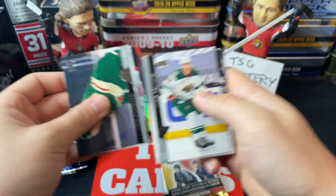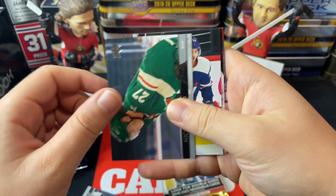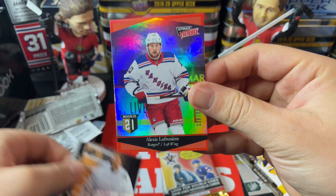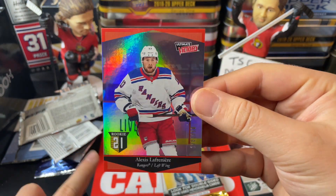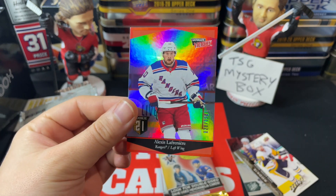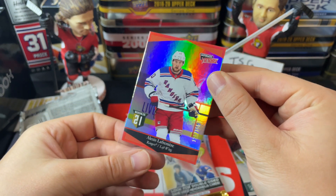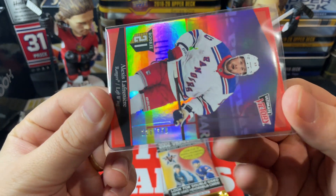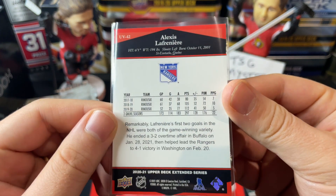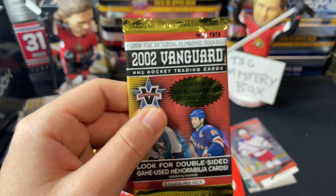From Upper Deck Extended Series we've got Nick Bjugstad, Nick Bonino, Patric Hörnqvist, Kappo Kähkönen, Corey Perry, Nick Bjugstad, Connor Sheary, and Brayden Holby — and oh! There we go! It's numbered! Boom! This is why I love Extended Series — you never know what you're going to pull. That's a rookie, numbered out of 350 — 126 of 350. It's the Ultimate Victory Rookies numbered parallel. Very solid card!